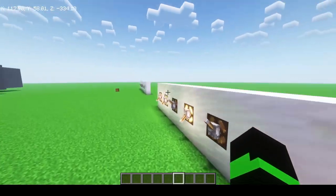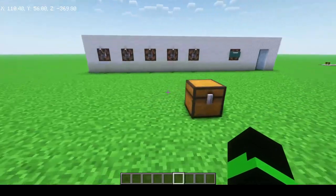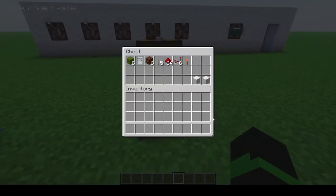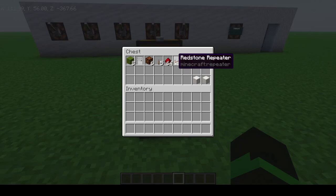For today's tutorial, I have laid out the materials that you are going to need. You are going to need 8 green wool and 1 iron door. You are going to need 6 redstone lamps and 5 levers. We are going to skip redstone for a second — you are going to need 6 redstone repeaters.